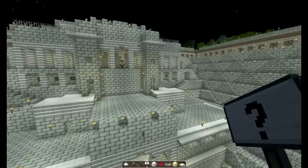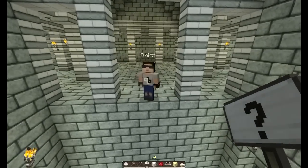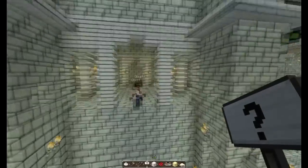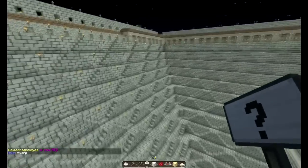Just to give you an idea of the scale here, we have Cubistin in here. Hello, sir! Unfortunately he can't be in Skype with us today, but we're happy to see him. The geometry in this place is absolutely amazing.